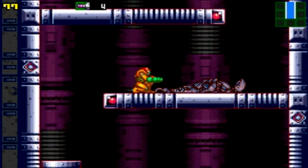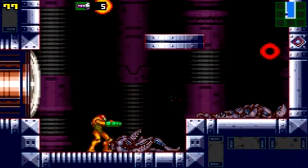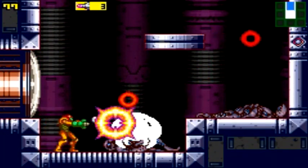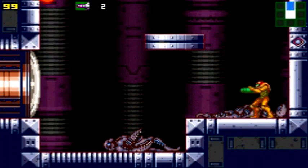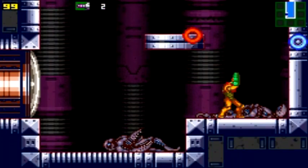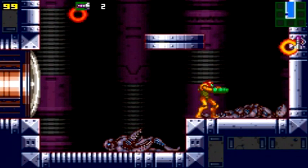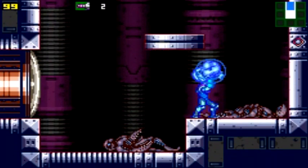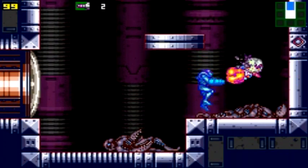Sometimes you just get into that dry spell where an enemy will not drop an item. There it goes — now I have five missiles. That's the most tedious part of this, just trying to grind missiles from the Rinkas. Before you enter every single new room, I recommend going in with full health and full missiles, just in case something goes terribly wrong. You also want to have five missiles so you can destroy a Metroid right away.